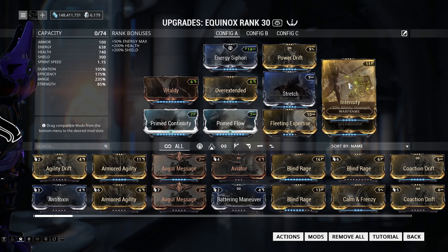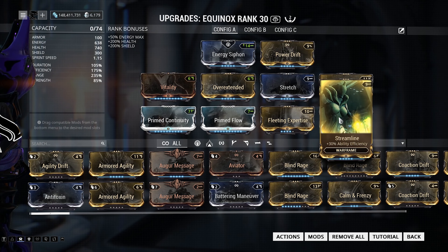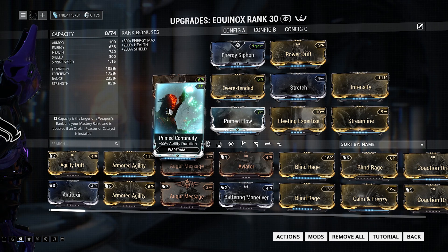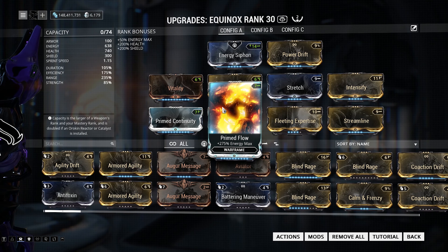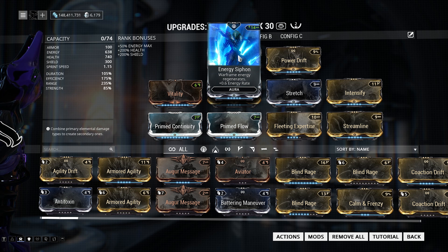Overextended and Stretch for your range. Then we have Intensify and Pyro Drift for your strength, your bleed procs and stuff like that. Streamline, Fleeting Expertise, and Prime Continuity for the drain on your third and fourth ability. Prime Flow for your energy, Vitality for health, and Energy Siphon to get your energy back. And that's pretty much it.